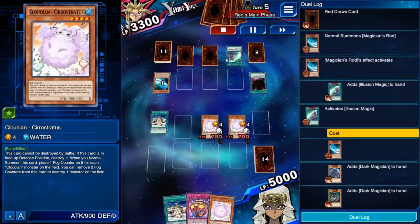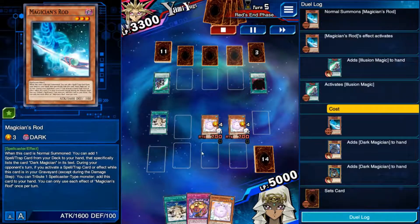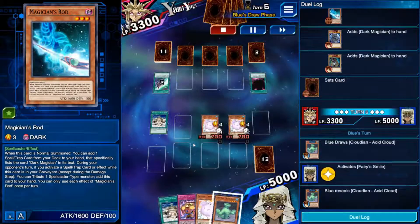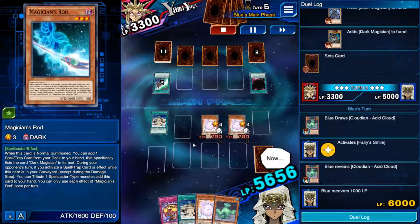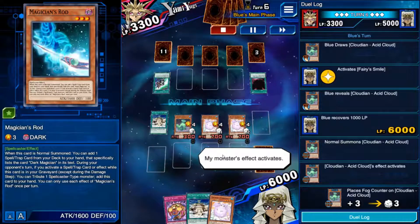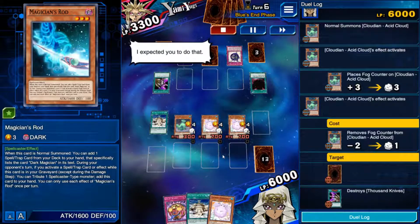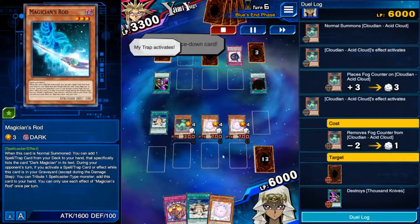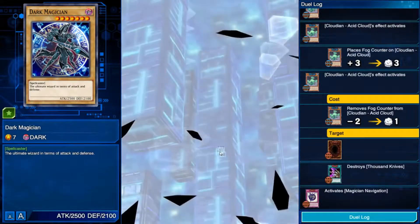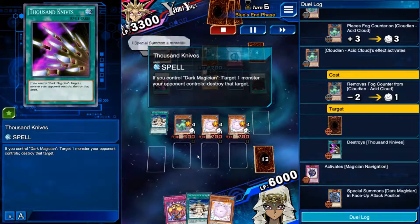No back row activations — I'm thinking it was a Wall of D that he doesn't really want to waste on just one monster. I summon — I should probably end here, because if I'd swung he probably would have activated a Drowning Mirror Force or a Wall of D, something you don't want to waste on just one. Sitting here with two counters, I can activate it and destroy any monster at any point. He goes for Illusion Magic, comboing off with his navigation. I think before he didn't have the Dark Magician in hand, but he will now.